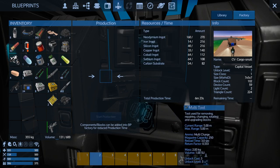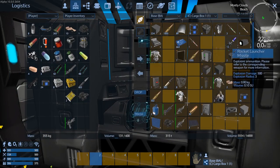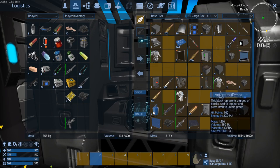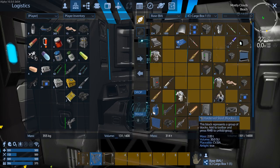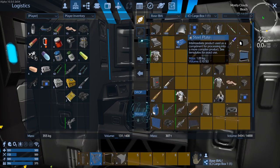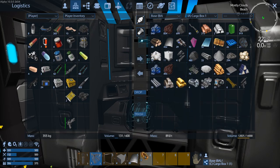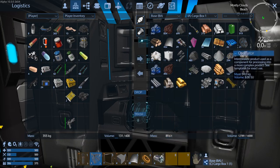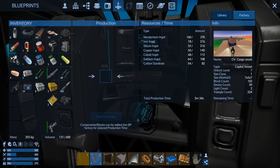This frees up some space and gets rid of this stuff, although I could have sold some of it. Let's continue on - actually let's put these antennas in, we can put these truss blocks in. We don't need regular windows. Let's grab the steel plate. We're going to need the flux coils, the capacitor devices, the oscillators, the power coils. It all helps.